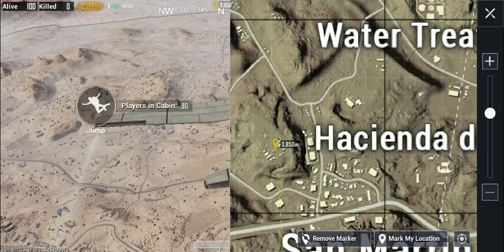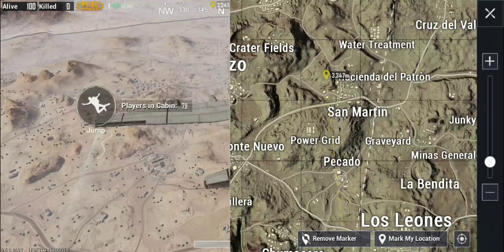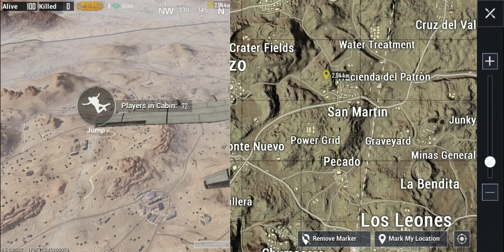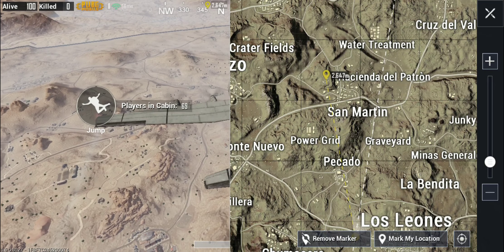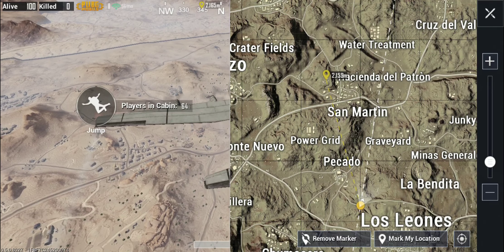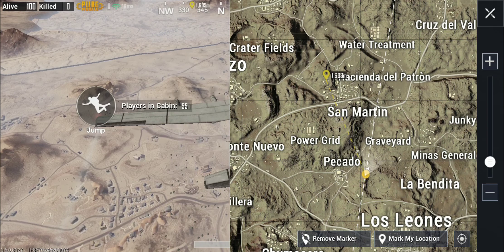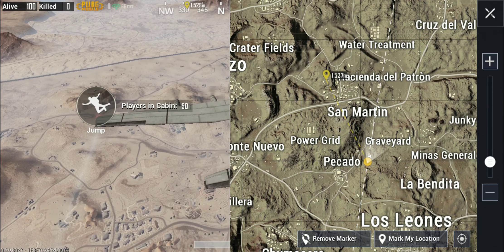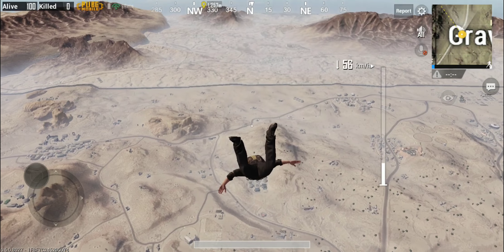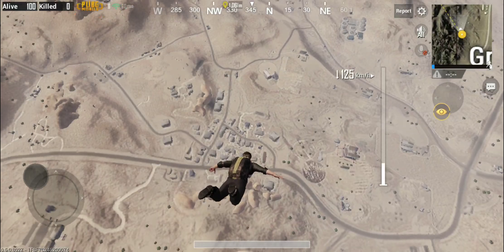Especially as players rank up, they tend to be a little more conservative in where they drop, because you don't want to lose a ton of ranking points by dying stupidly early. One of the ways you can avoid that is by looting somewhere where there aren't as many other people going, but there's still good quality loot. That way you can enter the mid-game well equipped. You don't necessarily have to fight for it the same way you do in Picado Arena, where you might get four or five kills right away and end up with amazing gear, or you might get owned and lose a ton of ranking points — which, as you rank up, becomes more and more of an issue.